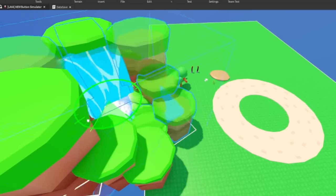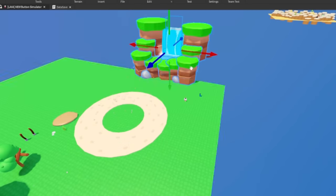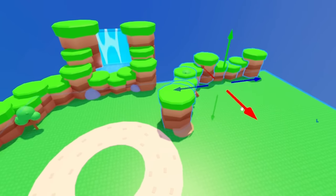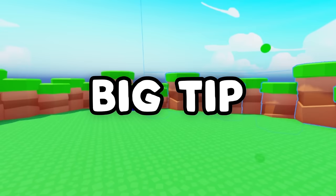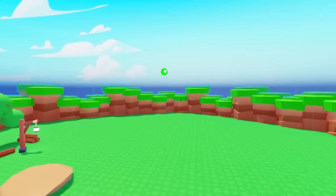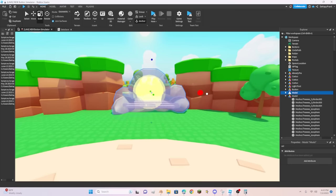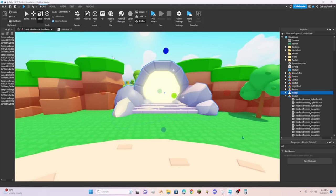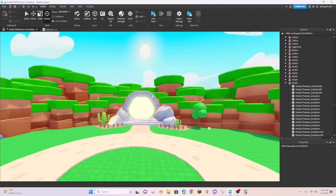Now I think we're starting to get somewhere. I thought it would look cool if I copy and pasted the waterfall so it's on both sides of the spawn area. To make sure that players don't just run off the map, I thought it might be a good idea to add walls around the rest of the map as well. Big tip for all you builders out there: always add a second layer of walls for some extra depth — it really makes a big difference. I also made the portal to the next world much larger and placed it right by the spawn so it's more accessible.